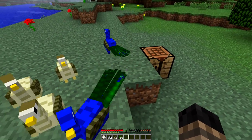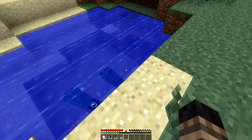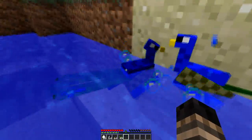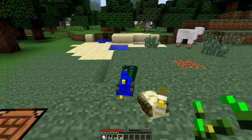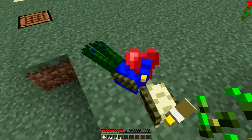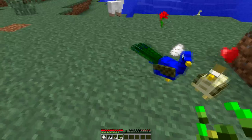If you right-click these peacocks, their feathers will open and close — you can see that happening, and it's pretty cool. Now if you're holding seeds in your hand, you can actually get these peacocks to follow you around, and if you feed them they'll drop eggs instantly.